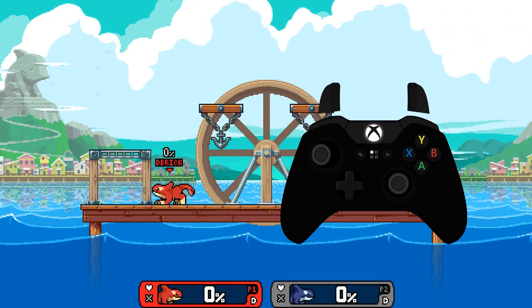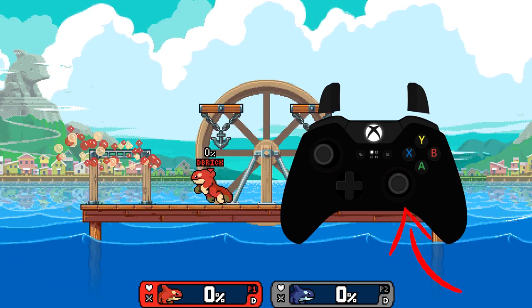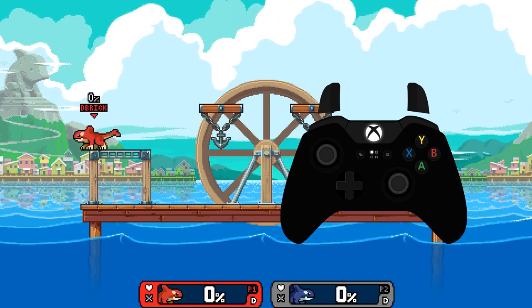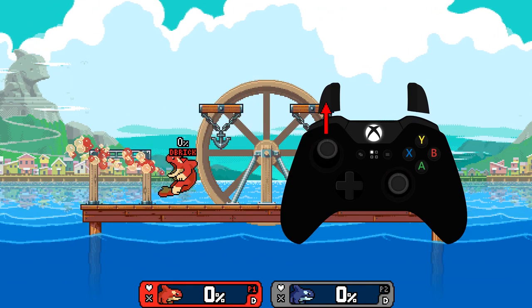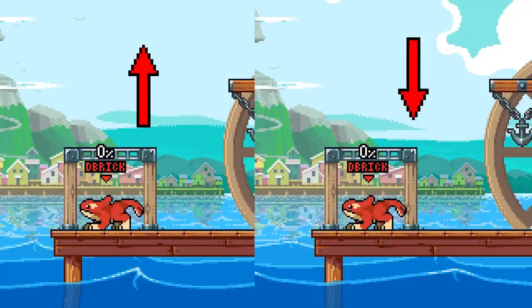First of all, it's very important that you input fair using the right stick. This gives you maximum control over your aerial drift. But just as important, it also gives you control over how your bubbles drift. By tilting the left stick up or down, you can slightly control the direction your bubbles will drift to.